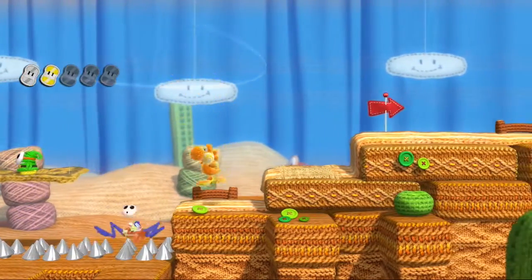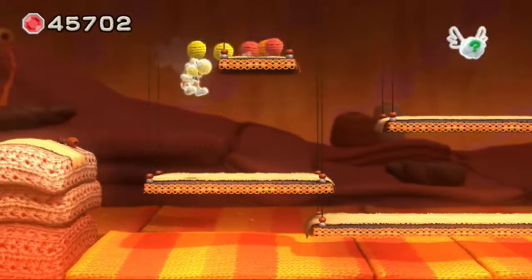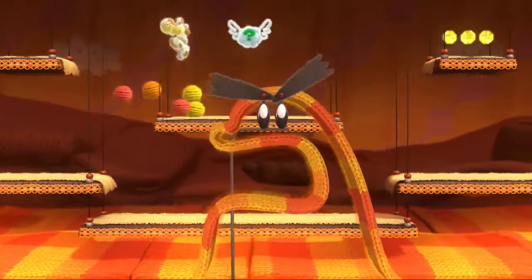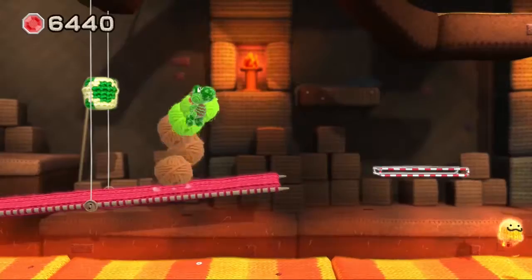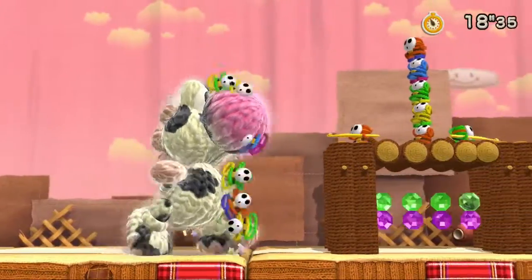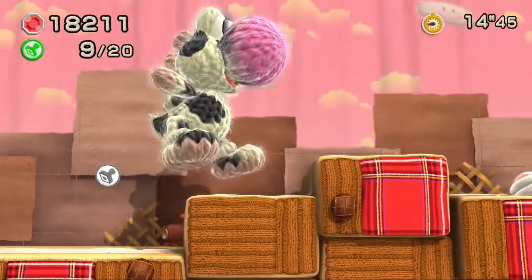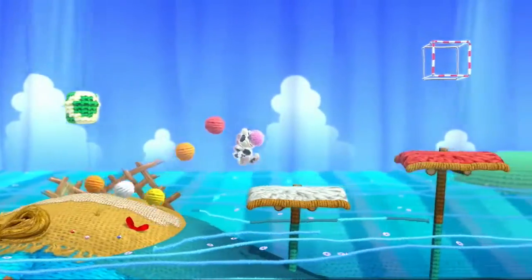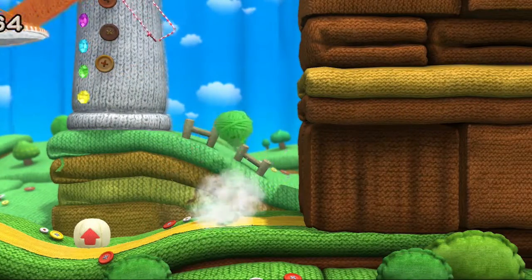The aesthetics are as strong as ever, with familiar enemies woven together from a few loose strings or with more complex stitching resembling a cozy sweater. Yoshi unravels to enter pipes, and the strings of his legs re-tie themselves into a propeller when you double jump. Presenting the style in HD now allows you to see finer details, like the fuzz outlining each object, cushiony platforms sag under Yoshi's weight, and you can push loose pieces of fabric aside to uncover hidden goodies.